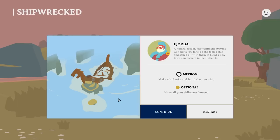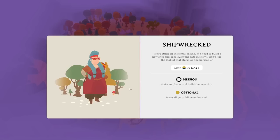We begin with Shipwrecked. There's Fjord — a natural leader. Her confident attitude won her a few fans, so she took a ship and sailed off to build a new town in the Outlands. However, things have gone a little bit wrong. One thing I know about boats is you want the majority of water outside of the boat, not inside of it. Our mission is to make 40 planks to build a new ship, and the optional goal is to have all followers housed.